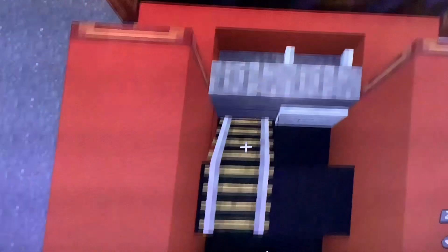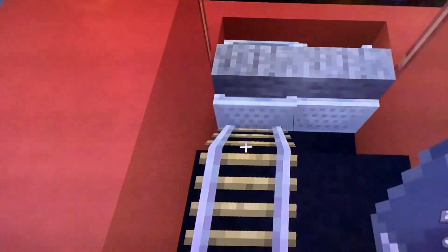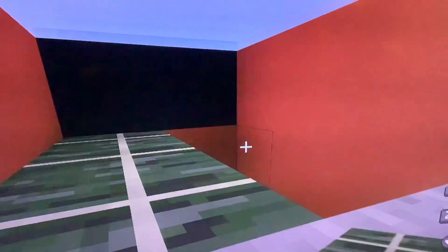Usually I don't do the interior on these vehicles, but for this one I thought I would. If you've watched any of my previous tutorials, you can put these seats inside too — it's optional. In the back, place dried kelp blocks to look like money.